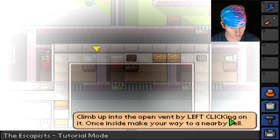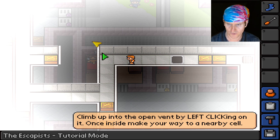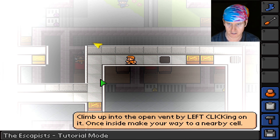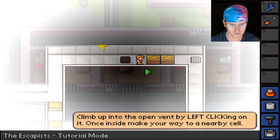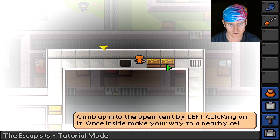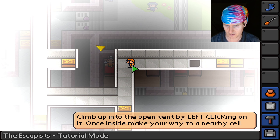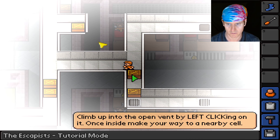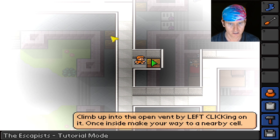The tutorial says to enter the vent by left clicking on it. Oh, I had to click on the hole to climb up. That yellow thing is moving with me — I don't know what that's about. My mouse is the green thing. There's something blocking our way — can we use a screwdriver on it? No. Sock? No. We just go this way. Nice lullaby music in the background.